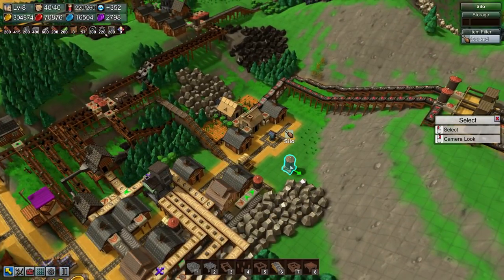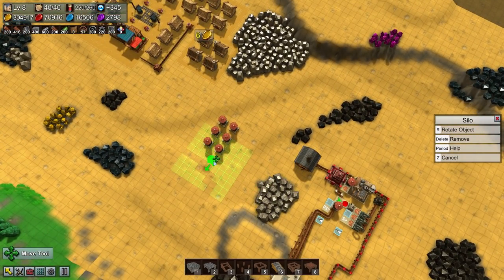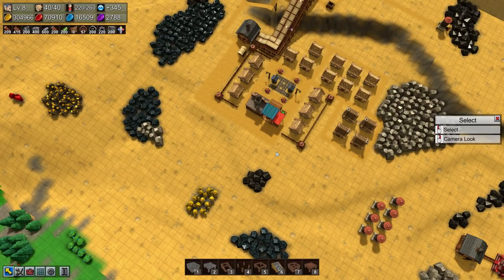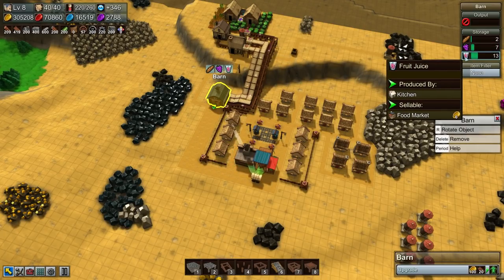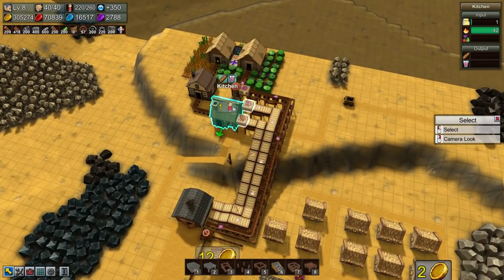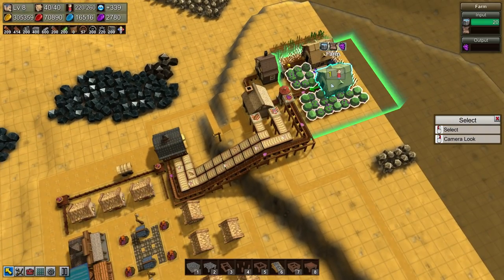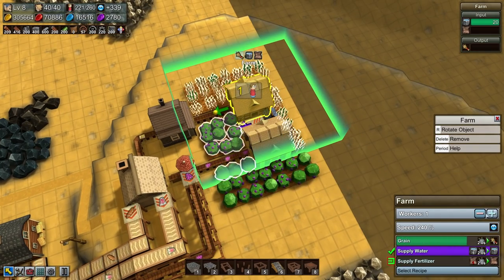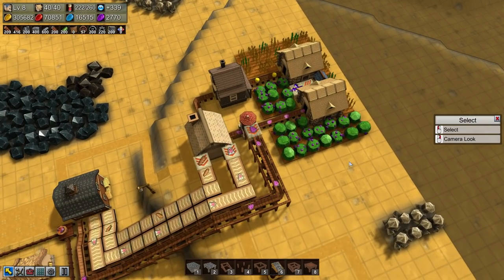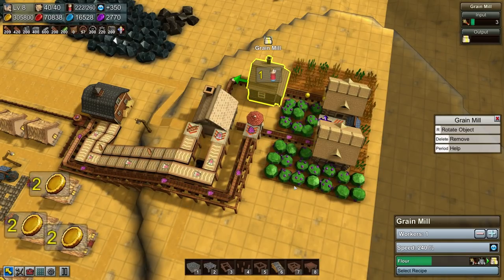I've got another wasted silo over there — slowly collecting silos. We've got more than enough fruit juice now, so that's going to start accruing. Once that backs up, so too will the kitchen, and at that point berries will be plentifully available. I'm going to increase the speed of berries being harvested as well as grain.